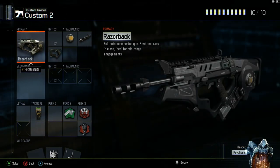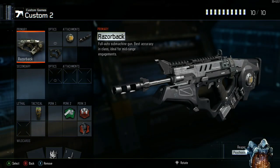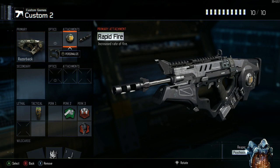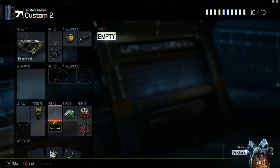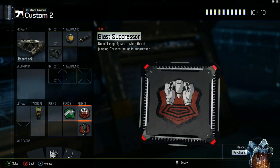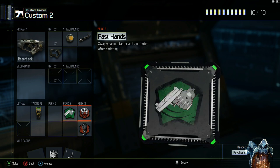The next class is the Razorback. It's still a good gun but not as good as I initially thought. We've got Rapid Fire, Long Barrel, and Quick Draw. You do not need Grip on this gun and you don't need a sight — it's absolutely fine without either of those. Then a Stun, Fast Hands, Blast Suppressor, and Dead Silence.